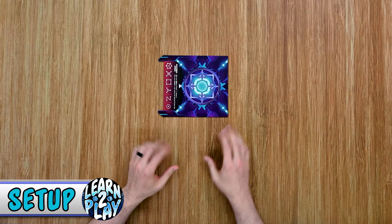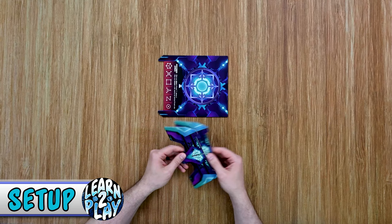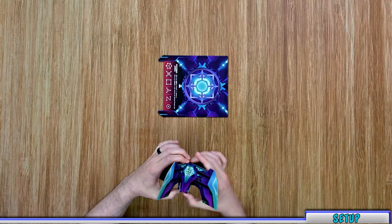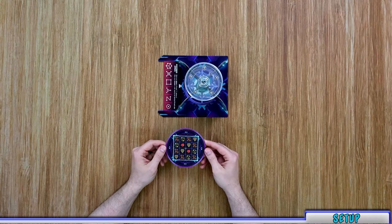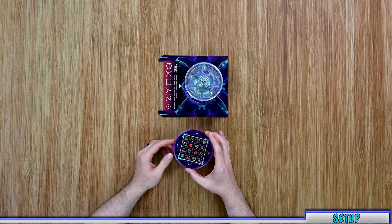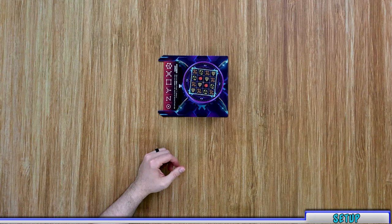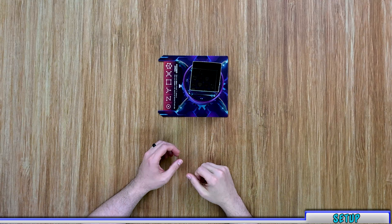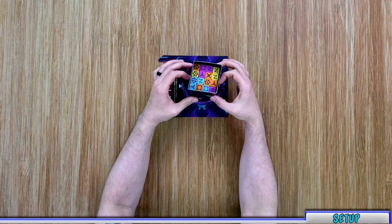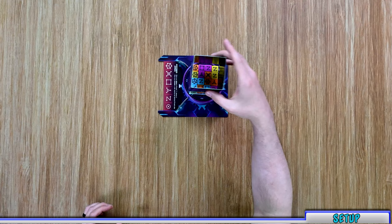Now we're ready for setup. First, put the main game board in the middle of the table, then build your Tesseract: slide the two bases together, place them on the board, add the Lazy Susan on top, and select which baseboard to use. For this setup I'll use the introductory board, number one. Place that on top, then place the cube builder on top, lined up, and drop all the different dice in, making sure each level fills up before adding dice to the next. Once all dice are in, give the sides a little squish to press the cube together nicely, then remove the cube builder.